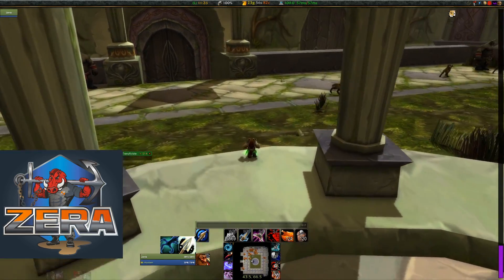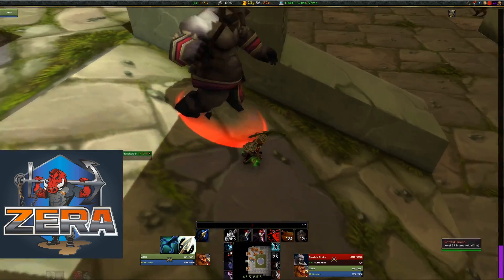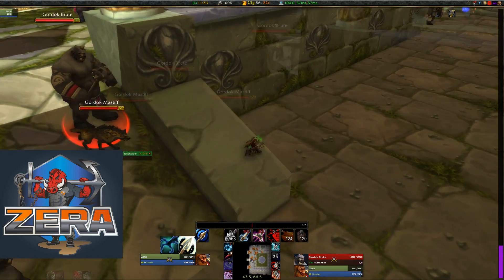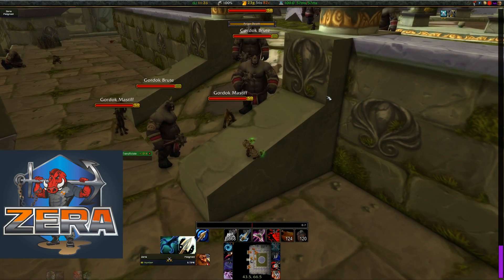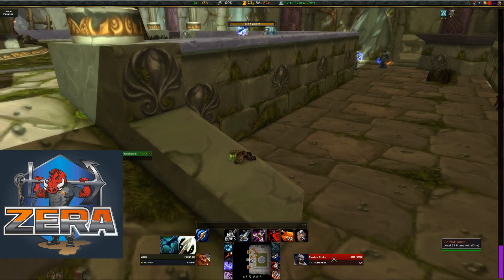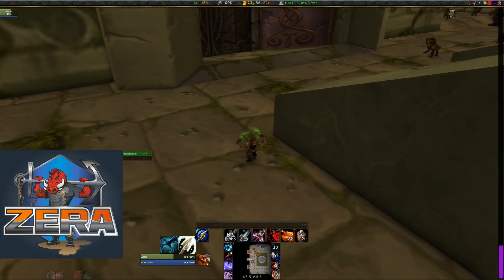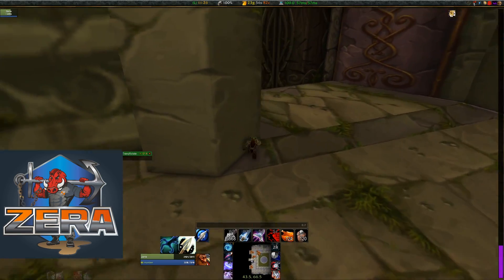Right here I get a little impatient because I know I'm recording, and I incidentally pull both mobs on both sides. Usually I'm able to avoid that, but not a big deal — I just get over here, Feign Death, everything resets, problem solved. I make sure Guard Fingas is nowhere around, and once I know I'm good, I can run off and hug this wall.